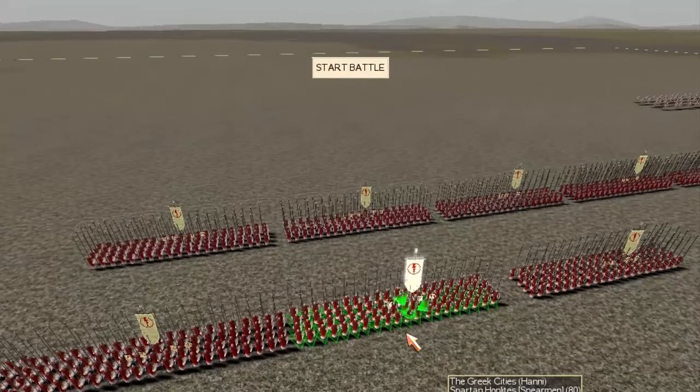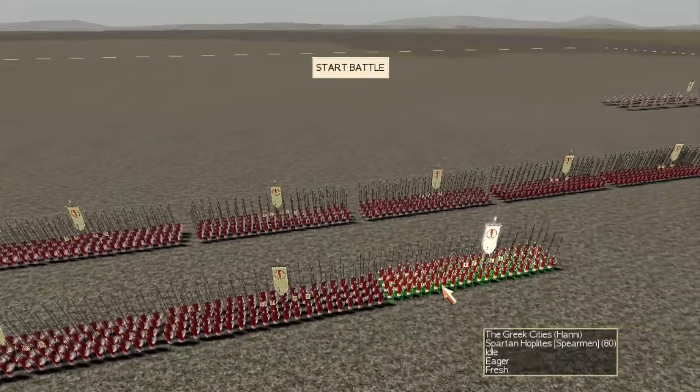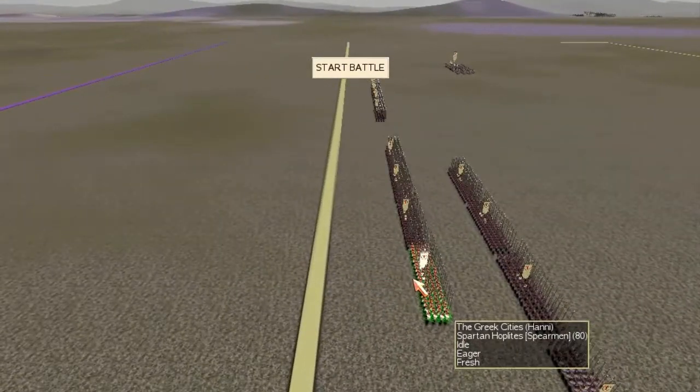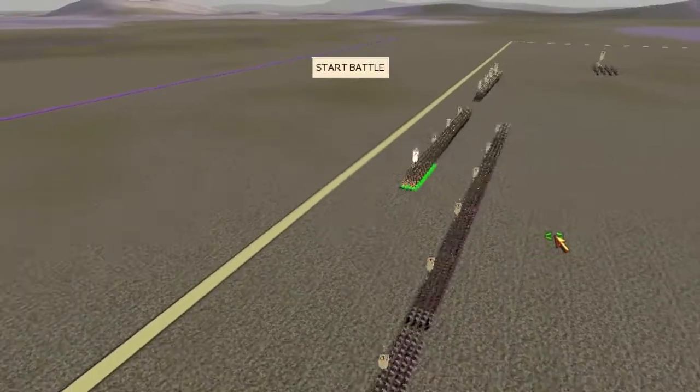Now what I've got — I have 18 Spartans and 2 javcab, just in case Greco has any archers so I can chase them off.